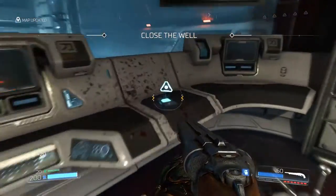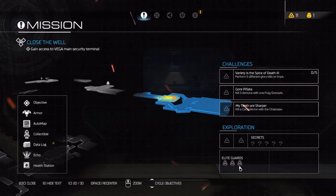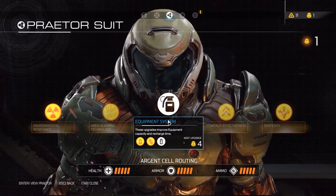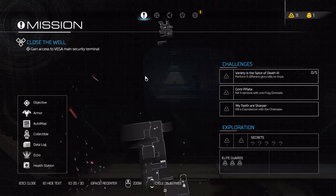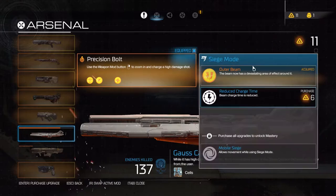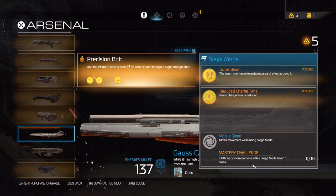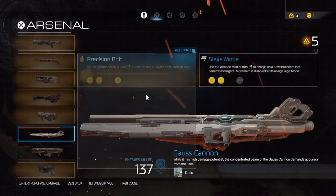I've just realized I've got 11 upgrade points. This only has three elite guards to complete the suit - and this is actually the final level, holy shit. So let's do a good job getting all the elite guards, because then I upgrade the suit all in one playthrough. We can purchase this which gives us 'kill three or more demons with siege mode beam 10 times' - that shouldn't actually be too hard.